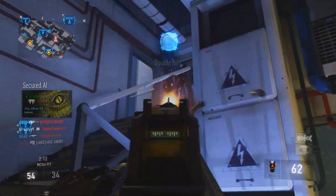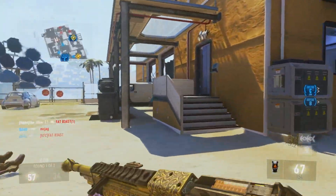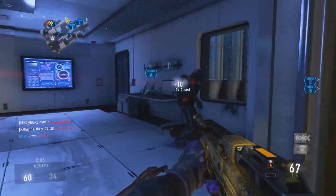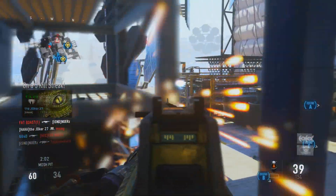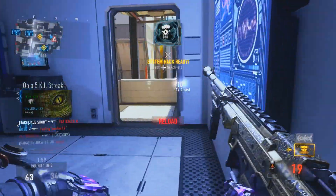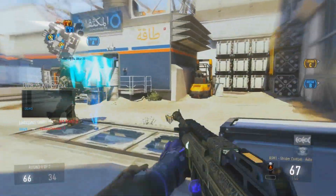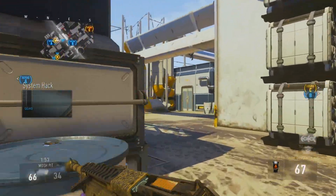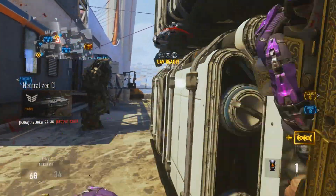I thought it was gonna be beast, but the recoil was really out of this world. This gun kicks a lot even with the grip, even with anything. Tips for using this gun: I would suggest you keep your engagements close range, like I'm doing in this gameplay. I was actually very surprised I got a double DNA with it. I kept all my engagements close range and was able to hip fire and win those.